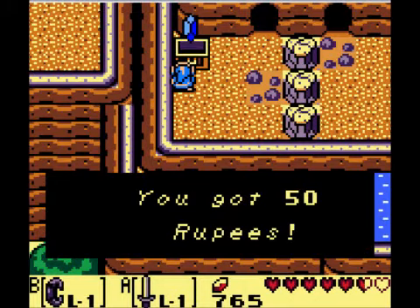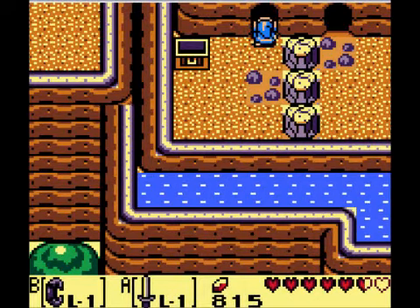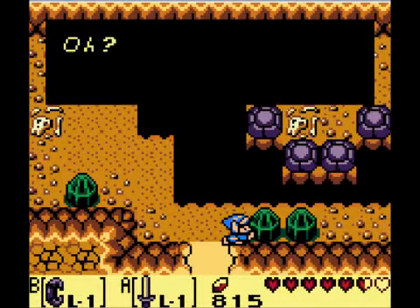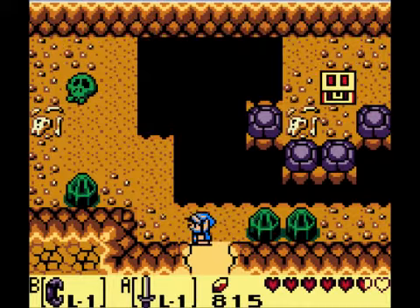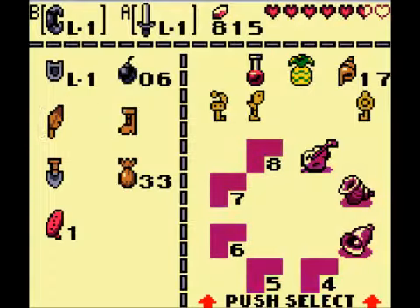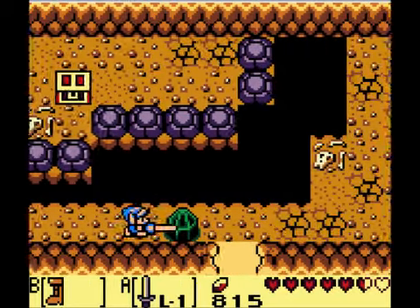We can get these rupees here, and then we go here. Pegasus — there we go, trying to find my boots — and then we go this way and down.